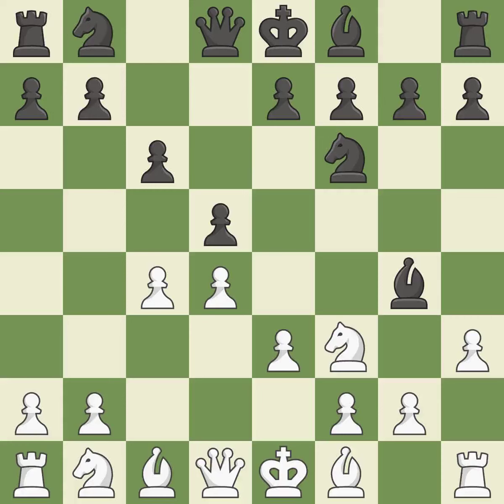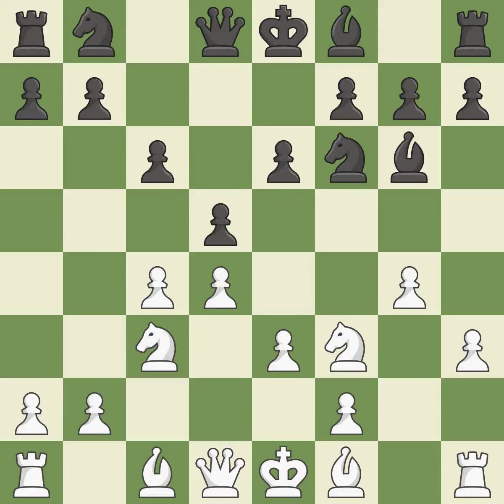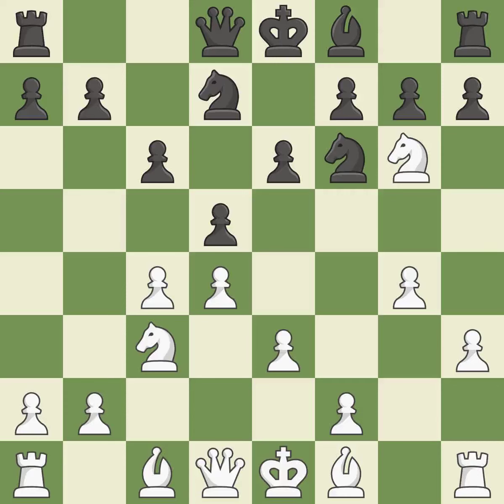This kicks an opposing bishop, which is now on a more secure square. A knight is developed from its starting square, activating it. A pawn kicks the opposing bishop, forcing it to move or risk being captured. The bishop is now in a secure position. This offers to exchange pieces of equal value, and forcing the opponent to double their pawns helps create weaknesses. It is the last book move — a missed chance to kick a knight.